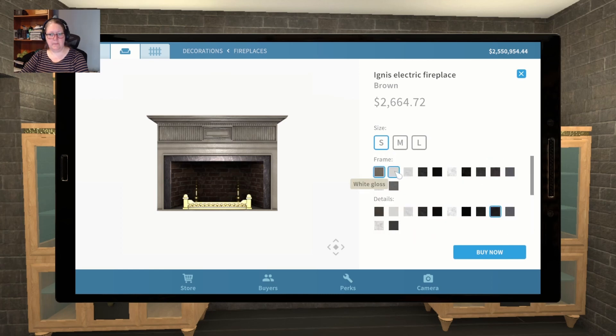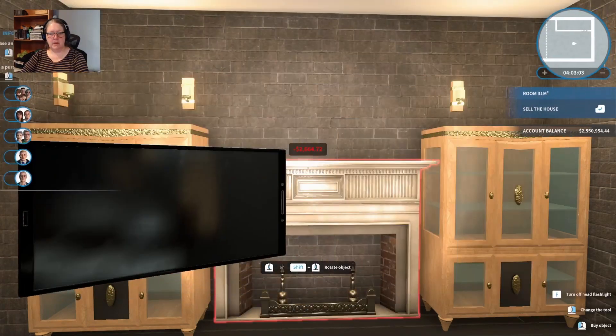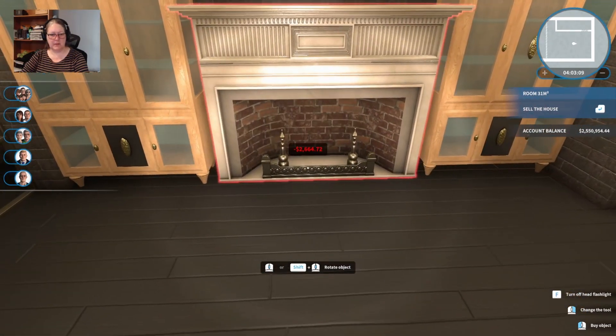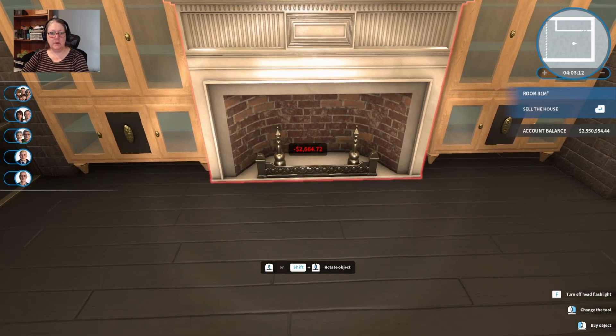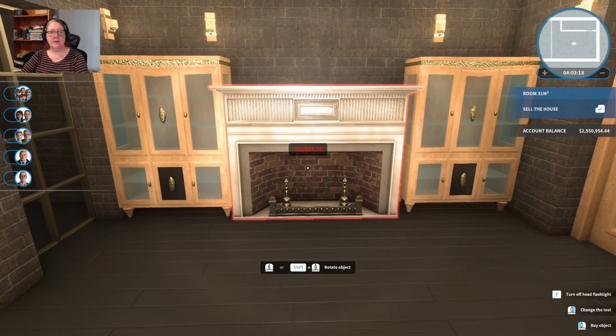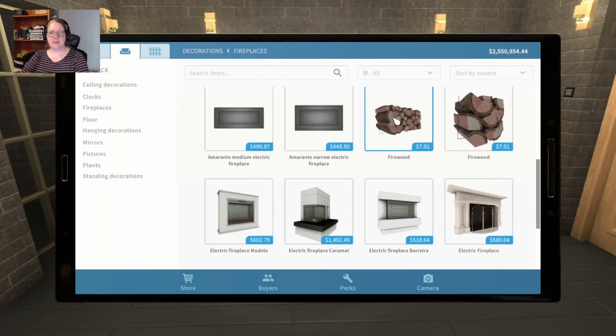That's the frame there. I think we may have been better off with that - just to dull it out a little bit. Does it fit is the question - let's pull it out of the wall. It looks like it would just fit. No, it won't just fit - it's just that little bit too big. Alright, we will find another space for that - we will have our revenge. That's too big, let's go down to the electric.